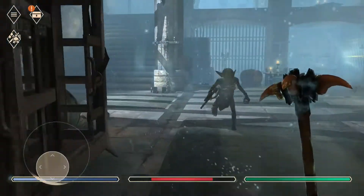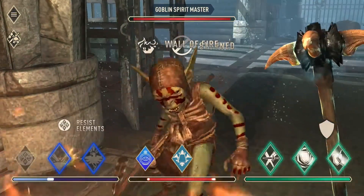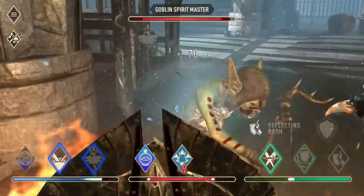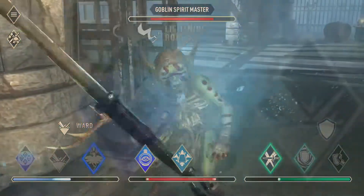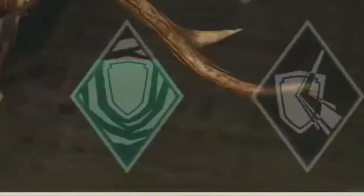There are only two types of monsters that I encountered beyond the portal for this event: Whites and Goblin Mages. For my magic loadout, I will be using resist elements, ward, and absorb. For skills, I have recovery strikes, reflecting bash, and staggering bash.